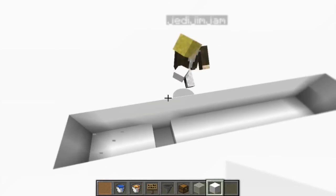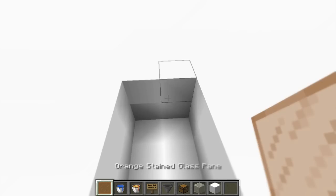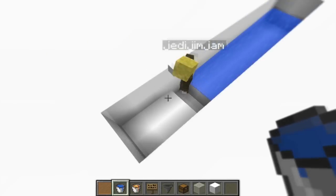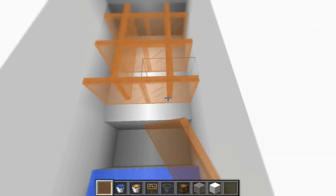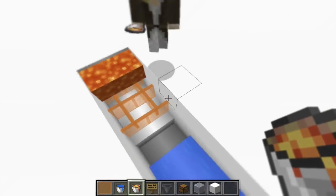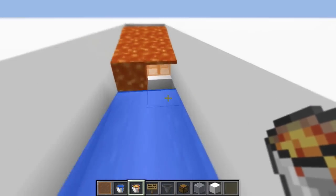Now at the end up here, put down the water — two buckets of water all the way in there. Awesome. These three blocks here, put down your stained glass — looks sick in orange. Right on top of that, put some lava on there. Lava — it matches, I like it.